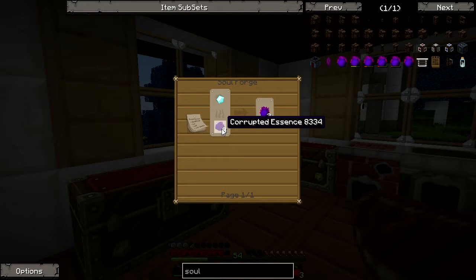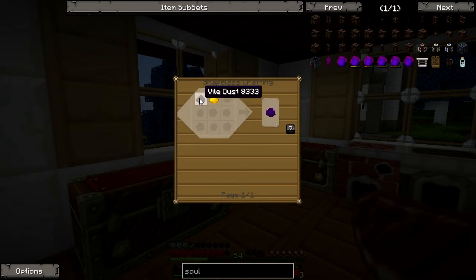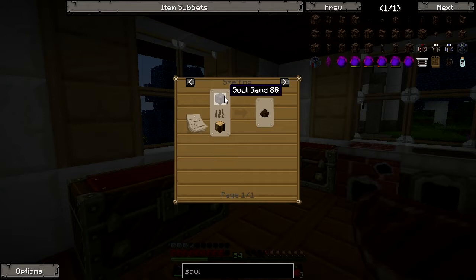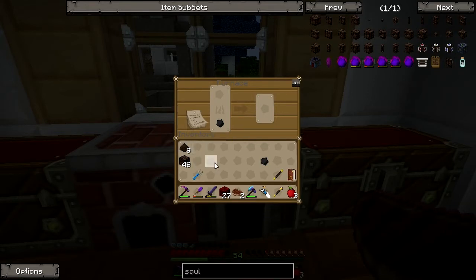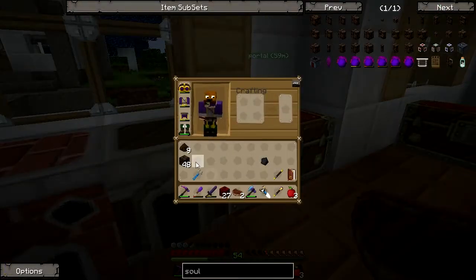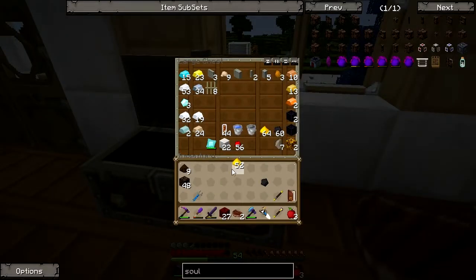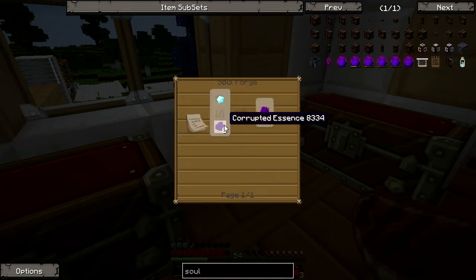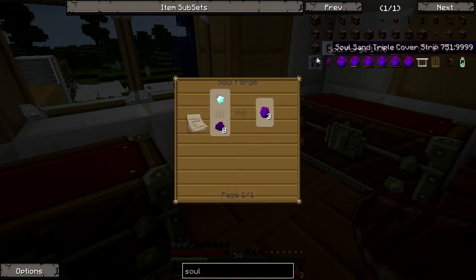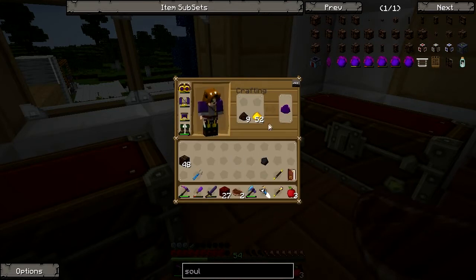First off, we need to get some corrupted essence in order to make this work. For a soul shard, you get three — that's pretty good. Corrupted essence is just vile dust and glowstone dust, and vile dust is just soul sand smelted. I already did that before I started recording, so we don't have to wait for that. We just have to put these two together. I went to the nether again and gathered some more glowstone dust. We need eight of those to make the essence, but then we actually need one inside of the soul shard recipe, so I made nine. We got nine of those, which is great.